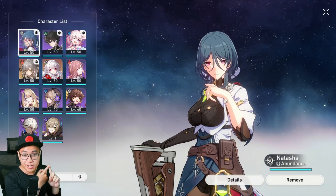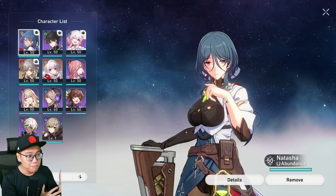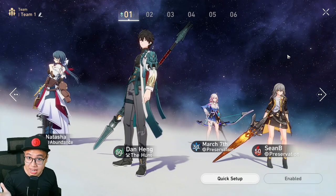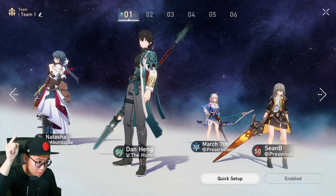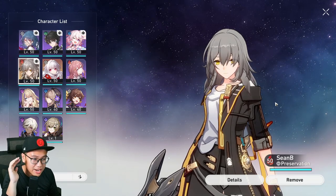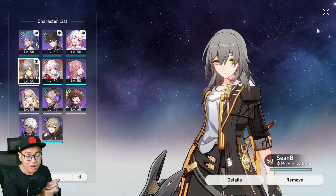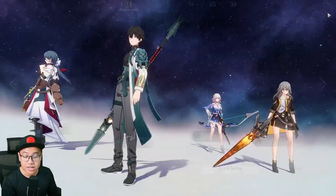The boss will put debuffs on you — they will stun you, they will make your units hit your own team. But Natasha can cleanse that away, which is awesome. She will stay on almost every team I build, because you can auto-play in this game to farm dungeons, and having a healer gives you peace of mind. Next up, we have the Fire Emcee — also one of the best tanks in the game right now, arguably better than Gepard. She provides AoE taunt, so damage goes to her, and she provides shields for your team. She is also a staple.